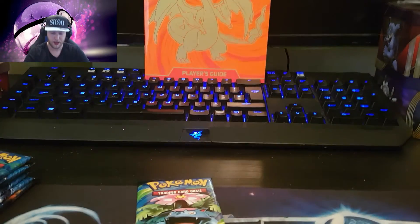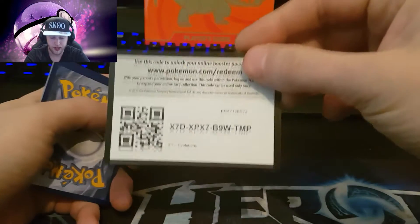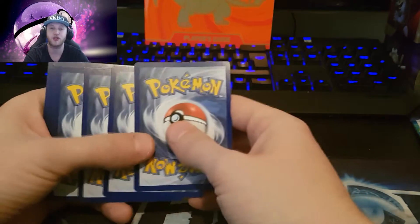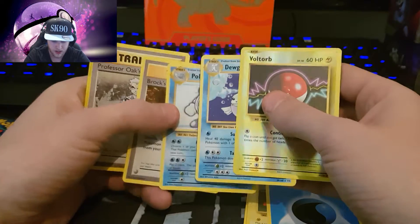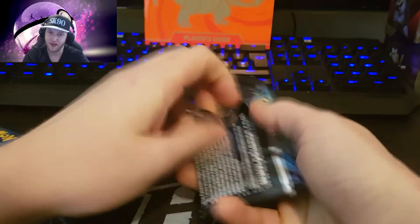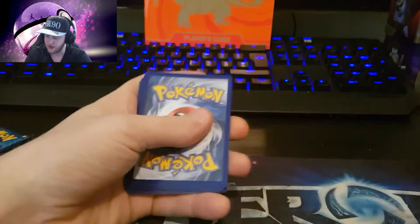We'll give one of these codes away now, and we'll do the competition after for the next box. We'll go Venusaur, Blastoise, Charizard. Each pack has three cards - we've been looking at a lot of Japanese stuff which has two, and Generations which is slightly different, so the packs are all over the place.